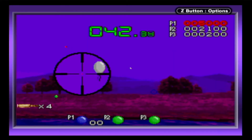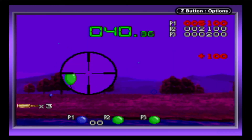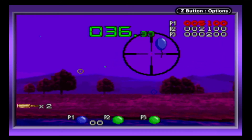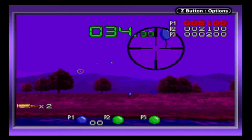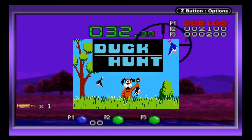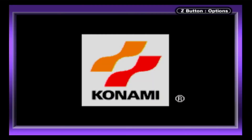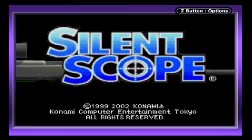Honestly, Silent Scope's single pack link mode offers some short-lived fun. You probably won't want to play more than two rounds at a time, but shooting balloons, especially with the day-night cycle, is a creative alternative to a standard skeet shoot or duck hunting. Silent Scope also comes from a time when Konami was actually making games. Remember that? Ah yeah, the good old days.